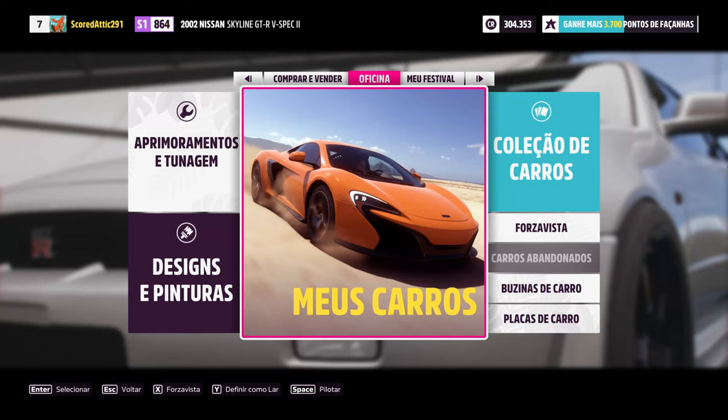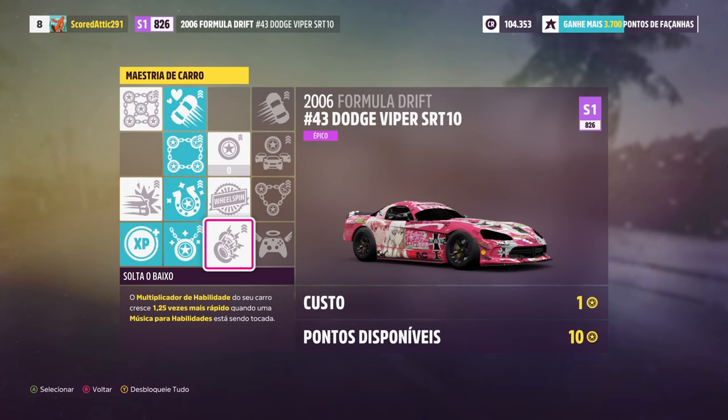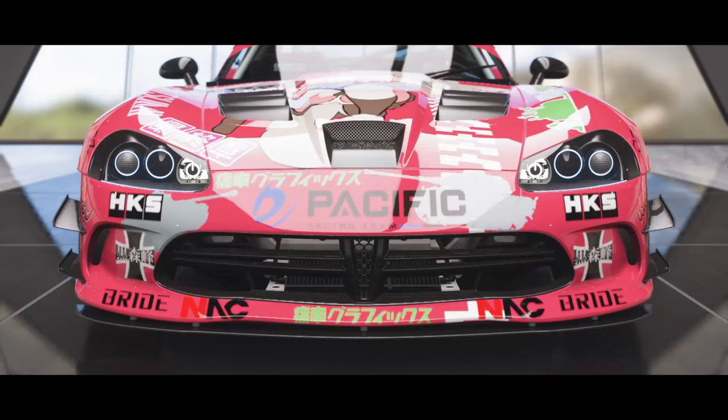The first step is for you to invest in a car with a 7x skill multiplier. This will speed up the method a lot, and at this point in the game you must have half a million credits already. A car that gives you this multiplier is a Formula Drift car, like this Viper.